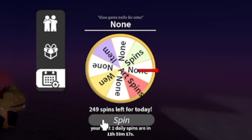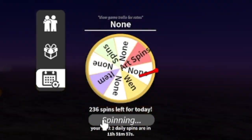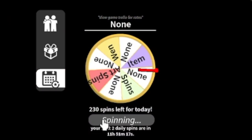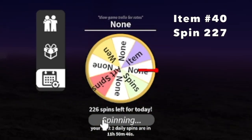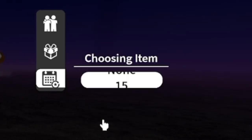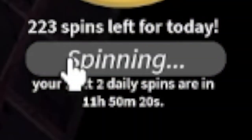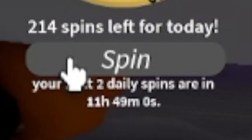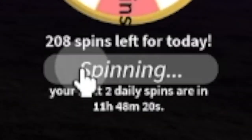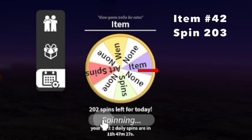It's kind of annoying to be honest. Item 40, 227 spins remaining - Stylish Mask. Guys, how many times did we get Fox Mask, Stylish Mask, whatever guys. They should change that one. Item 41 - we will be getting Thunder Cloud Katana.